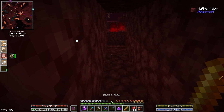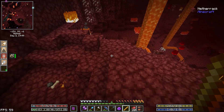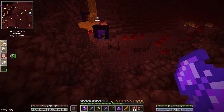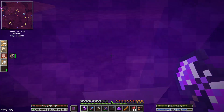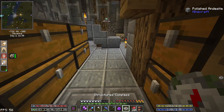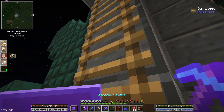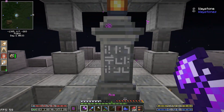We can get our specter kills while looking for ores. We also need phantom kills and we can't get that quest until we do the specter quest. Something we could do before heading to the end is make a structure compass, because a lot of our remaining end quests are for jails and specific structures we need to find.